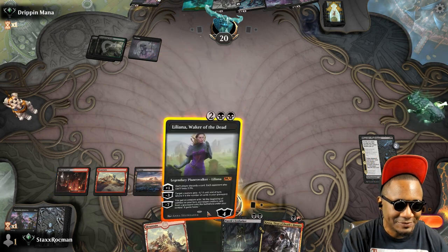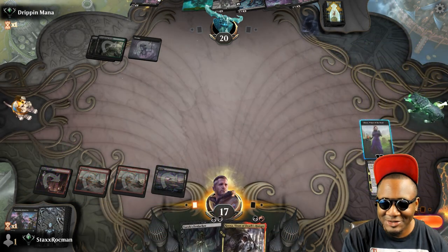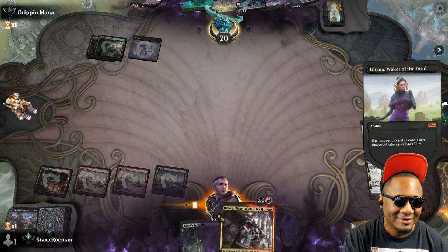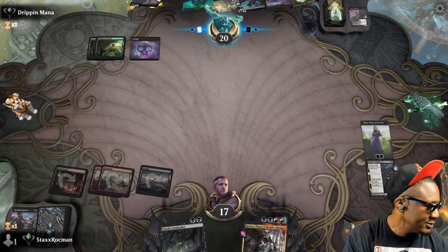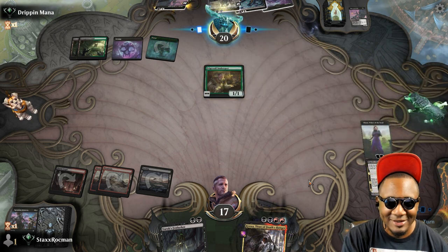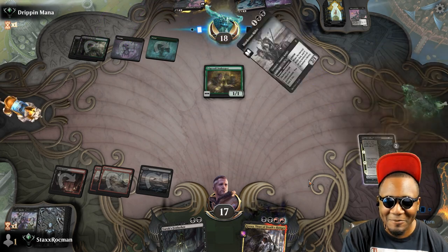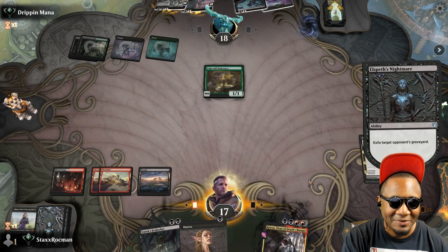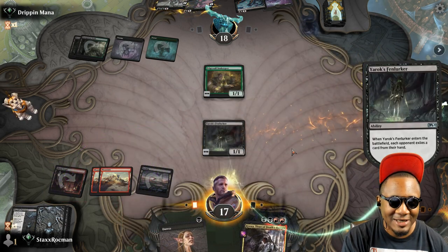I gotta play my land, play Lily. I'll just go — every death is an opportunity to increase my influence. Make you drip something into that graveyard. Uh oh — Edge of Autumn, Innkeeper. Oh man, that's a problem. That Innkeeper's a problem. Alright, takes out something.